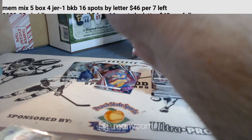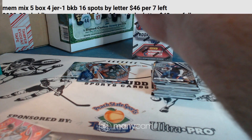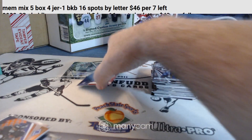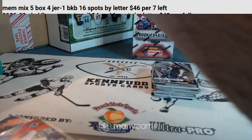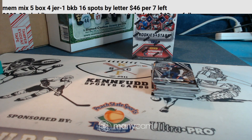Some good names — good name rookies and numbered cards in here on that side. We only got one hit so far, so we should have two more on the other side at least. We've got five left in the mini if you want in some memorabilia — grab yourself a mini, there's only five left and top five are in.